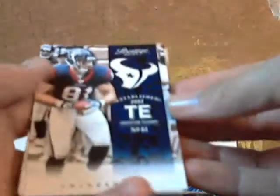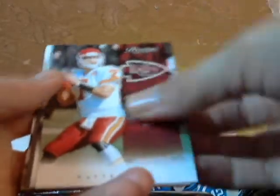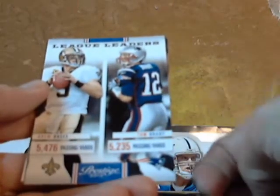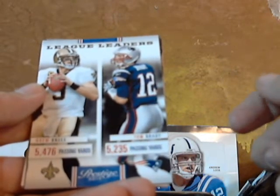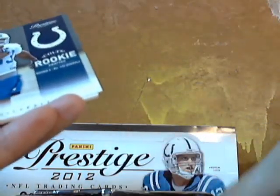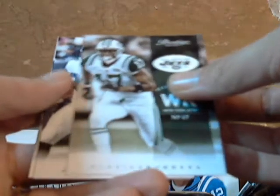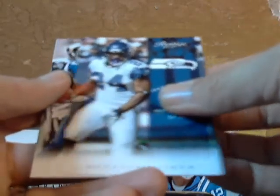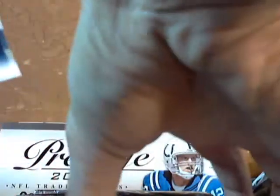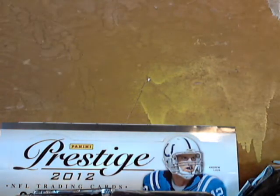Next pack — Owen Daniels with the Texans, Dalton with the Bengals, Castle with the Chiefs. Oh, we have a dual card: League Leaders Drew Brees and Tom Brady — Saints and Patriots are both after grabs on that one. Ballard with the Colts, Burris with the Jets. We got Lynch with the Seahawks and Lloyd with the Patriots, so the Patriots fan will take the League Leaders card along with it. We still have three more hits to go.